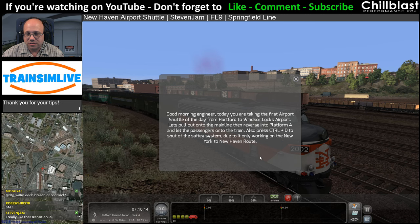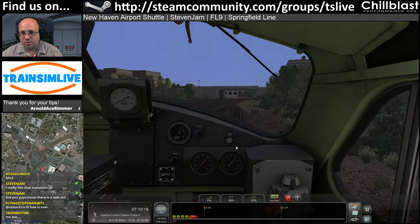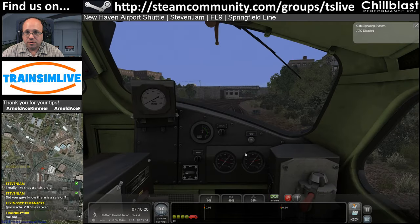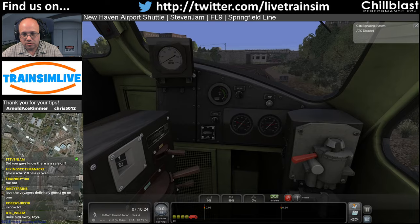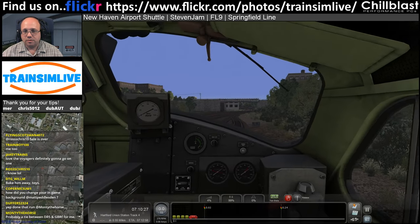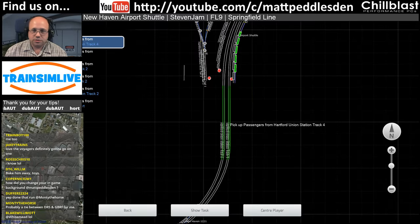Also press Ctrl D to shut off the safety system due to only working on the New York-New Haven route. ATC disabled, just use the map.